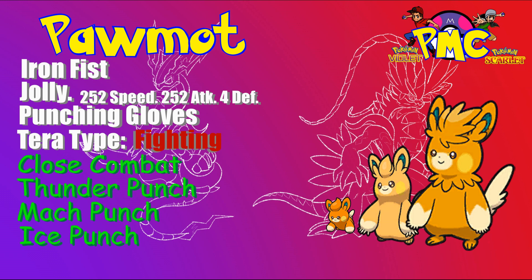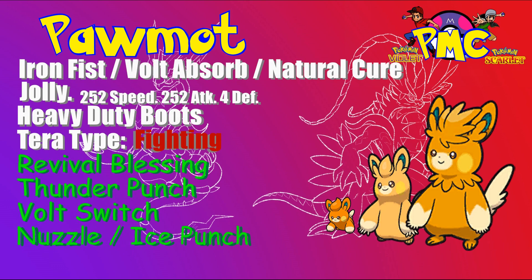That's going to do it for that set. Let's move on to the Palma 3v3 utility set. We're going to run the same exact EV spread. I have all three abilities listed here and we will get to that in a second. We're going to run Heavy Duty Boots — you could potentially run a Sash, but in a meta where hazards are a thing, Heavy Duty Boots is the best option, especially if you're going to be Volt Switching in and out. The moves are: Revival Blessing, Volt Switch, Thunder Punch, and Nuzzle or Ice Punch — with a special shout-out to Fire Punch as well, depending on what your team needs.